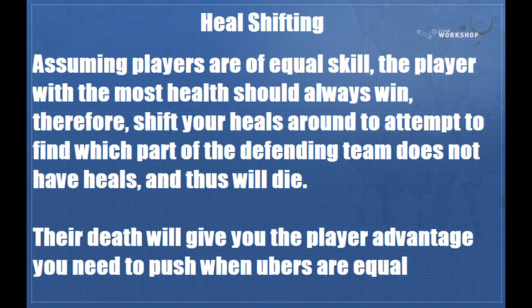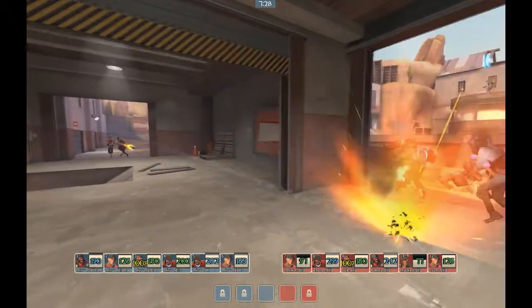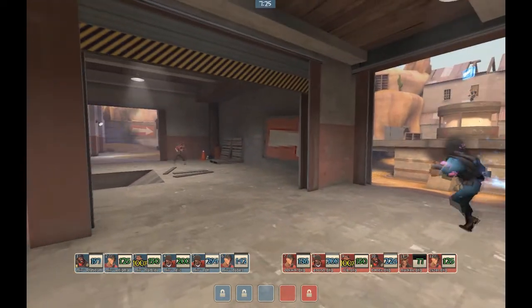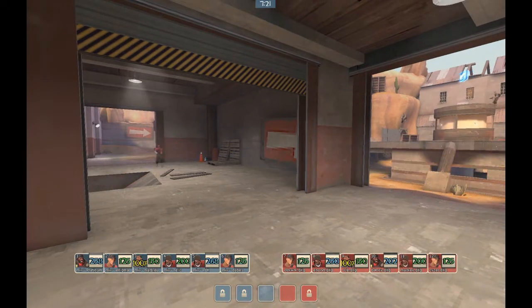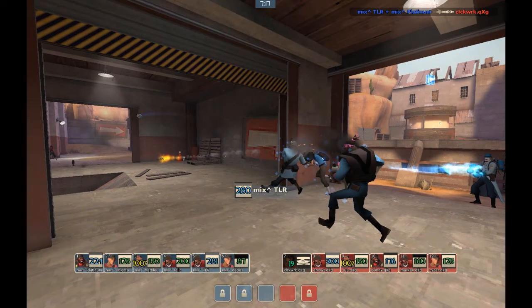Eight seconds of invincibility is pretty sweet, so you don't really need to be working a pick — just focus on other methods of pushing. This is an example of classic mix-up doing a heal shift combined with a bit of a sidestack play. As you can see, pushed up in the flank are Mackie as a sniper and Clockwork. Clockwork doesn't have a lot of health and his medic isn't there to heal him, so even though Clockwork is arguably the best scout in the game, he can't do anything against players who have their medic right on them. It results in his death and mix-up getting the player advantage they need to push and take second.